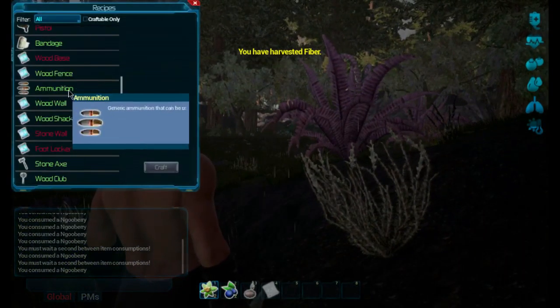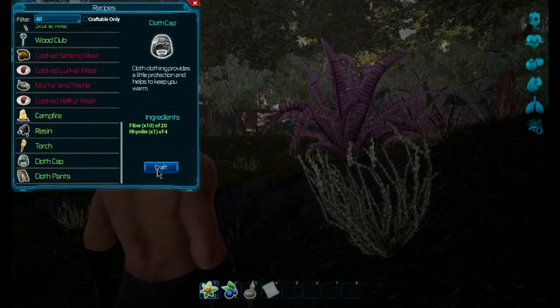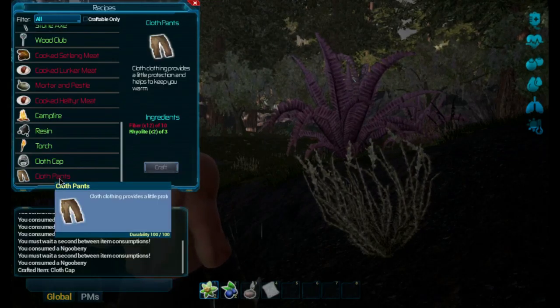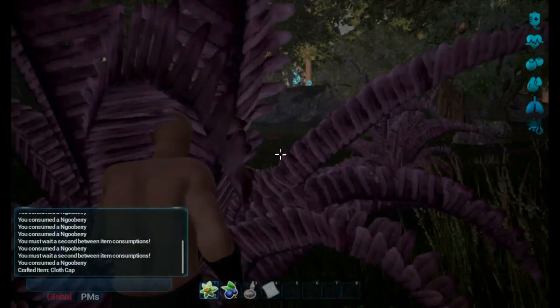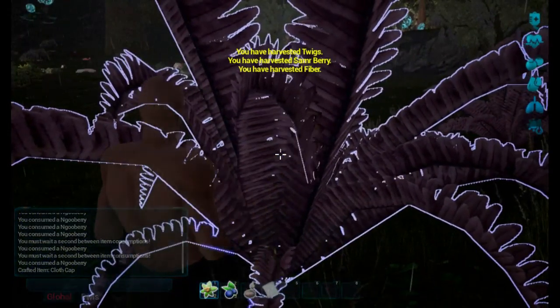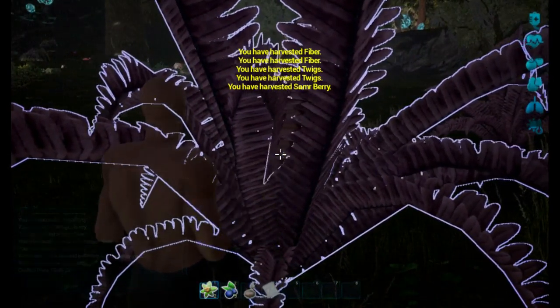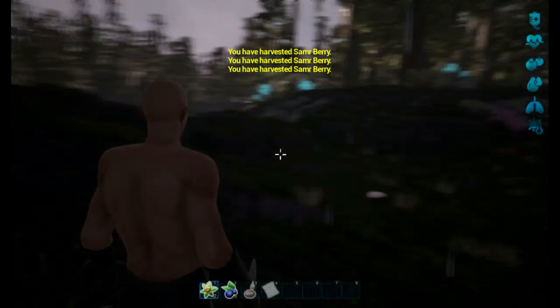Now let's see here. Cloth cap — we want to make some cloth pants as well. So we need a couple more fiber and then we're good. The rhyolite we'll get as we mine, I'm not too worried about that. Let's harvest this up. Perfect.